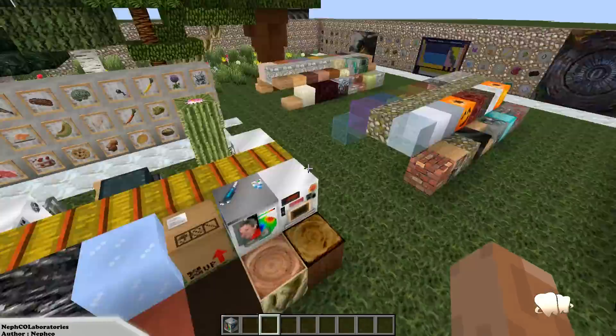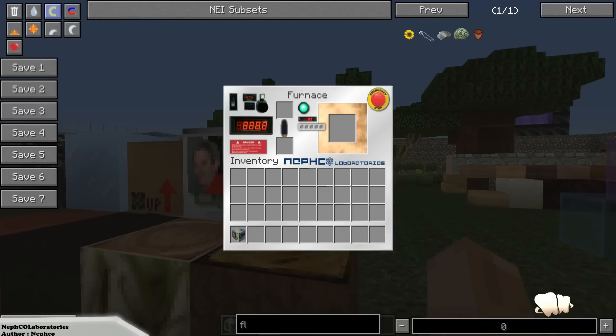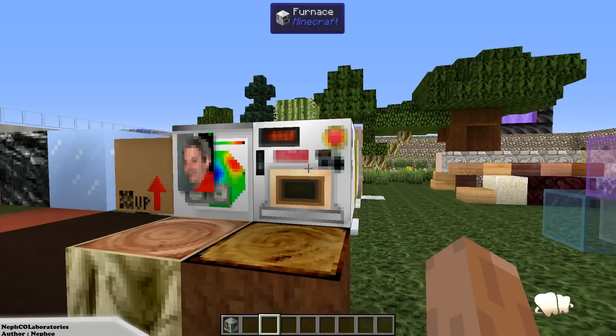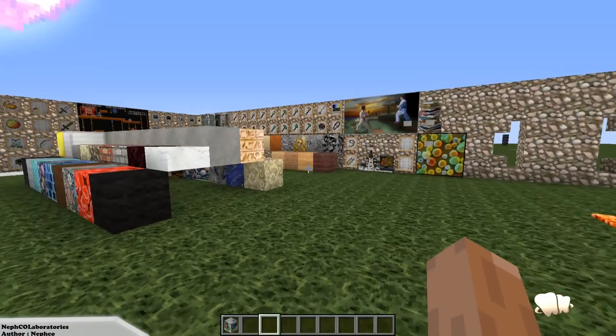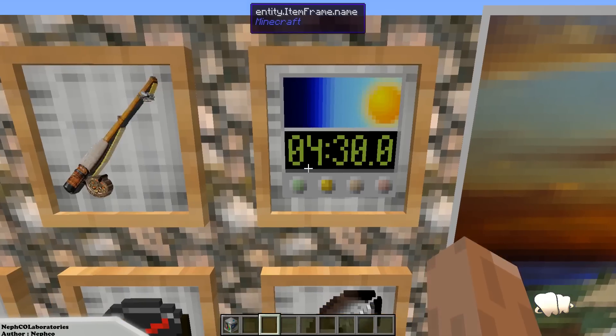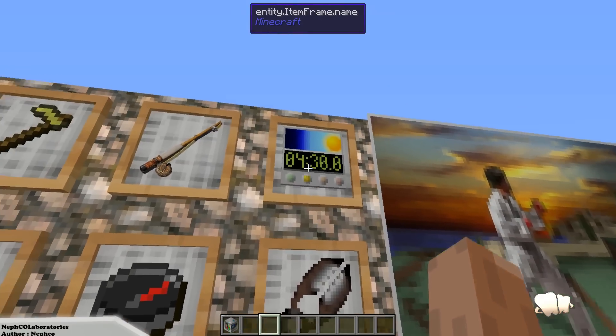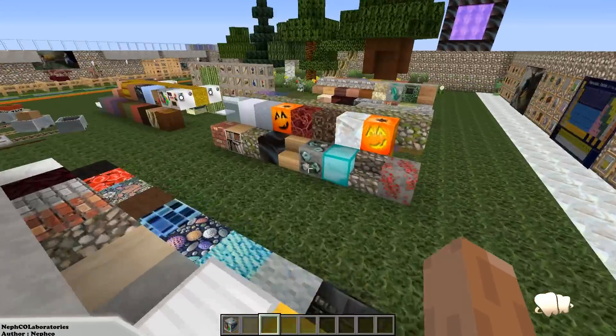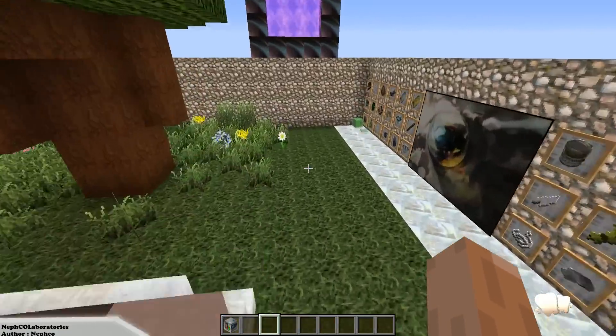Let me just show you this again — this is the watch right here. Look at the time — you've got a watch with a time, guys. So if you're running around with your watch, you've got a time to show you what time it is in the Minecraft world, so you don't have to use mods. Absolutely amazing.